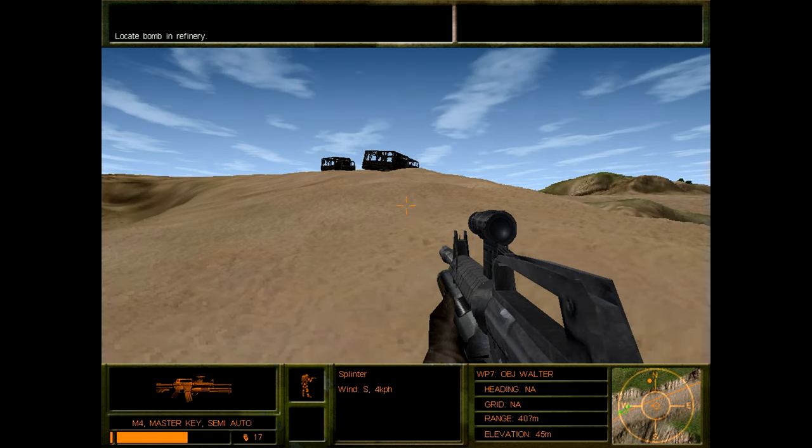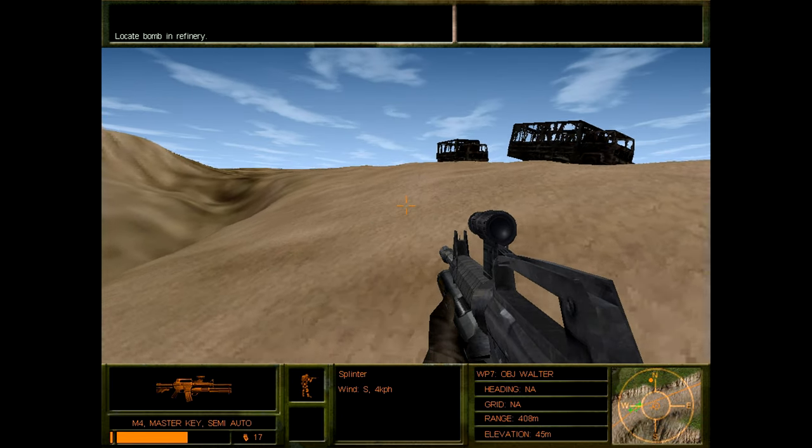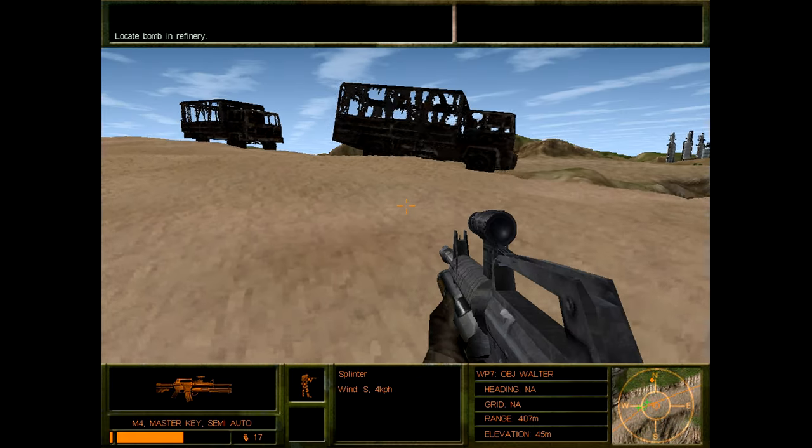We can see the refinery in the distance. Apparently no one lives within 10 miles of it, which in this case is probably a good thing. Charlie team is in position.